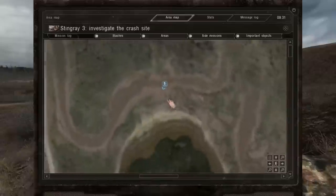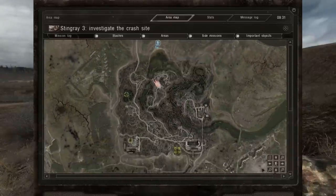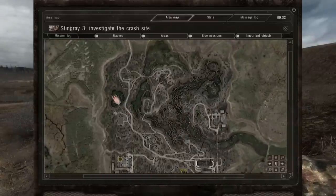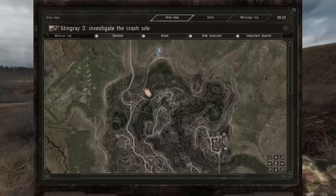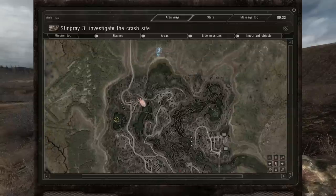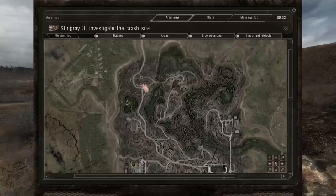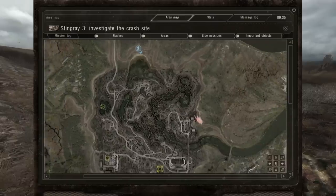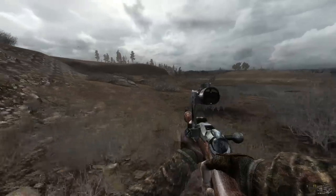Alright. So here I am — what do I do first? I'm certainly not going to be investigating the crash sites anytime soon. I could waste my ammo at the sawmill, but I think I'd rather just get to Skadovsk and do some quests. Let's go ahead and go along the bank here.